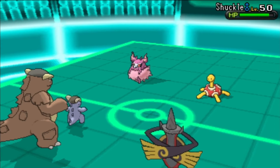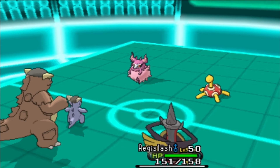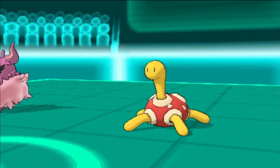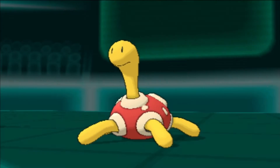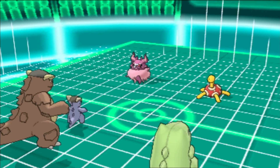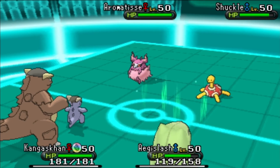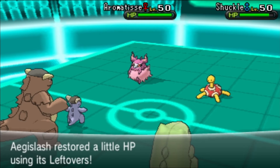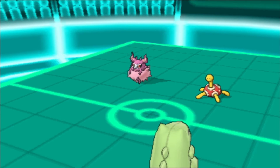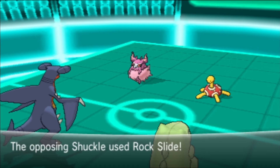I can one-shot the Eelektross and do significant damage to the Shuckle. I go for Substitute to set up, but my opponent goes for Power Trick, which switches his Attack and Defense. He also sets up Trick Room, which is very dangerous for me. So I switch out and bring in Garchomp — I'm not sure if that was a smart move.